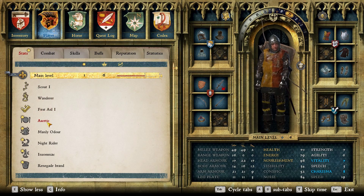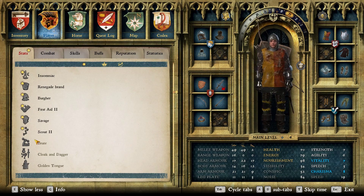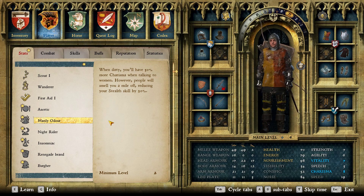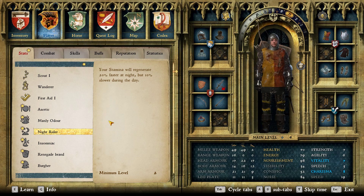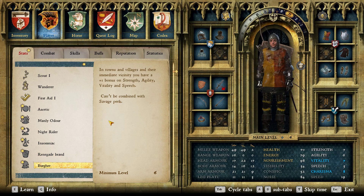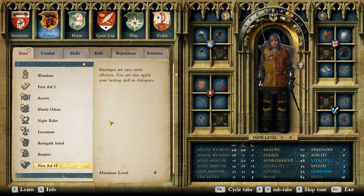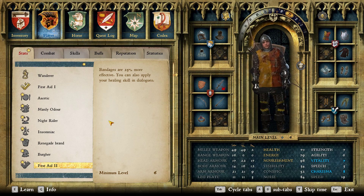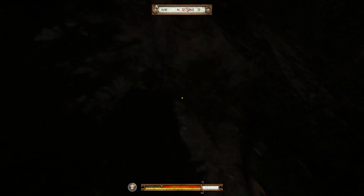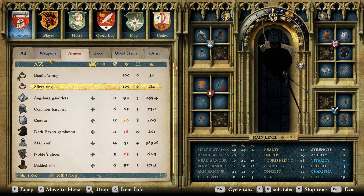Main level I got some new first-aid perks. Let's go through these real quick. This would be pretty good — mostly for the speech. Let's get this. And now we're all caught up level-wise. Also off camera, I forgot to mention — it's getting dark, let's equip a torch.